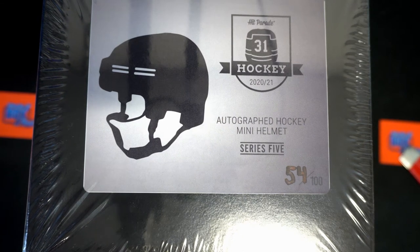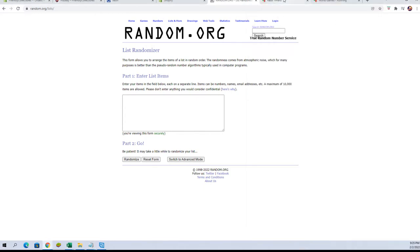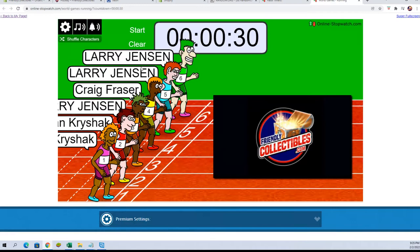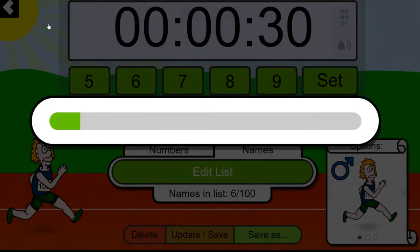Alright guys, we got Hit Parade Hockey Mini Series 5 — this is helmet mini helmet 457. Good luck. Got Luke down to Larry, you guys are in for spots here: two, four, six, and eight. Let's add two more from our filler, which we have right here. This is a sprint fill, guys, for two spots. So let's shuffle it up — one, two, three, four, five, six, and seven. Here we go.